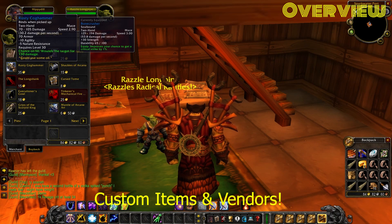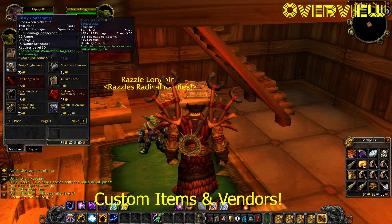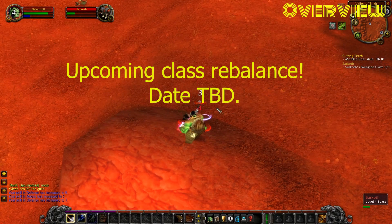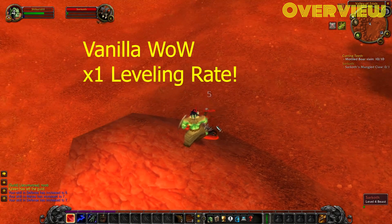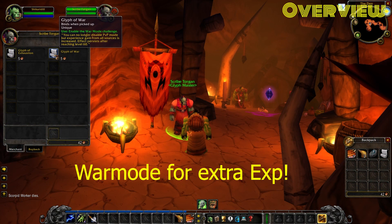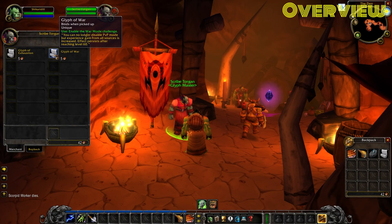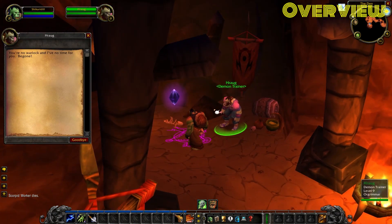They've also added custom items with custom vendors where it makes sense, so it all feels very immersive and the new custom items aren't very overpowered. They're also working on a class-wide rebalance of spells and talents while keeping the classes feeling very vanilla, but there's no ETA for that at the moment. This server is x1 leveling speed, so a good chunk of your time will be leveling. However, something unique is they've added a war mode you can enable using a glyph at the starting area for your race. Turning this on will enable world PvP for you, but you will get a 30% experience boost to help you level a little bit faster, granted you're not relentlessly ganked all the time.